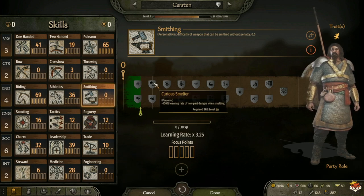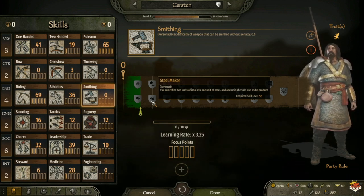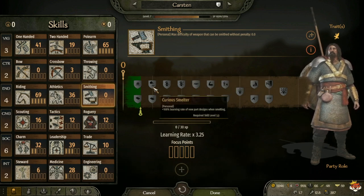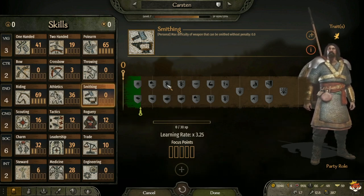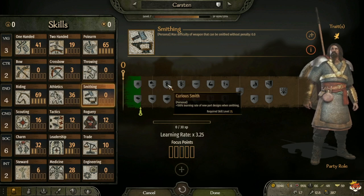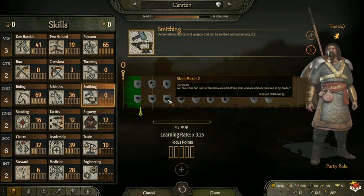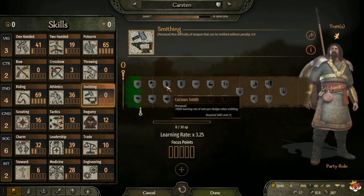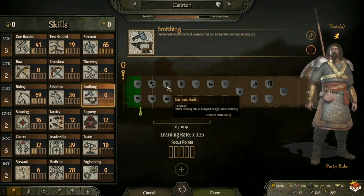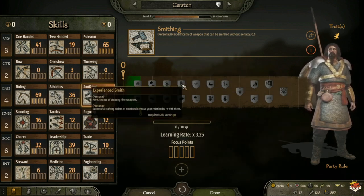At level 50 you get Curious Smelter, which gives plus 100 learning rate of new parts design once smelting. Or Steel Maker, where you can refine two units of iron into one unit of steel and one unit of crude iron as a byproduct. I take Curious Smelter because I want to learn more designs faster so I can get my weapon smithing going and start making money faster. At level 75 you have Curious Smith, which gives plus 100 learning rate on new parts design once smithing. Or Steel Maker 2, which refines two units of steel into one unit of fine steel and one unit of crude iron as a byproduct. Again I take Curious Smith - the learning rate of new parts is huge.